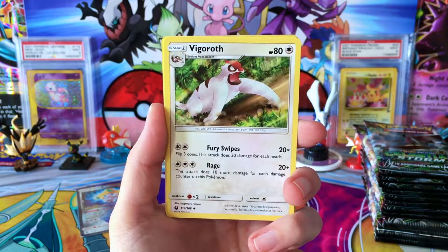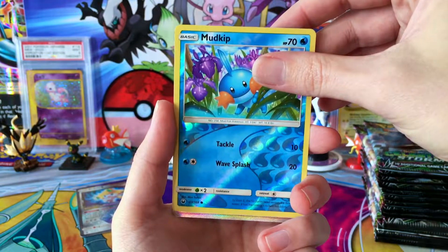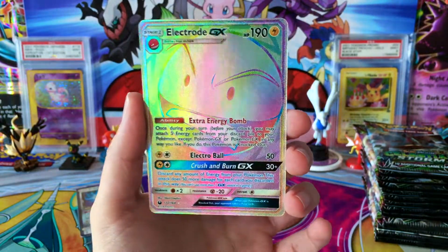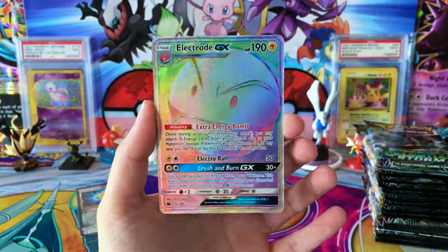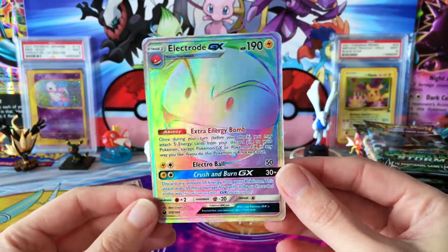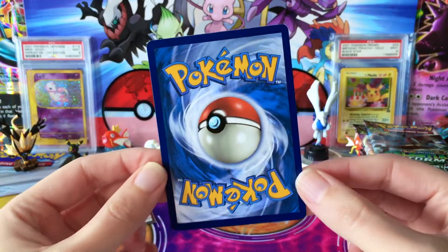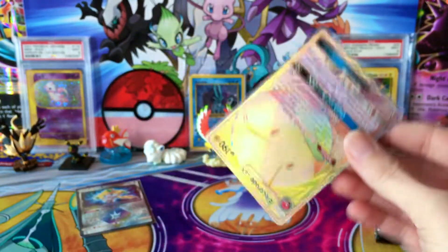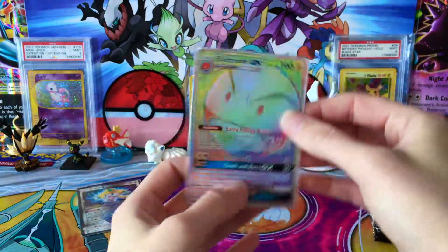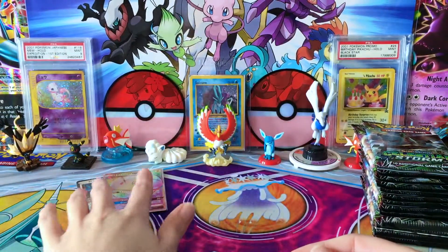We have a Psychic Energy, Vigoroth, Nosepass, Friendfall, Reverse Mudkip, and our very first GX pull of this box is a Hyper Rare — or Rainbow Rare, whichever you want to call it — Electrode GX! I knew this one was going to be the troll of the set for me. I have a feeling I'm going to pull a lot of Electrodes, but I'm excited to see that this one is a Rainbow Rare. It's just a very cool Pokemon — look at that artwork.